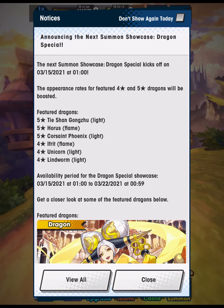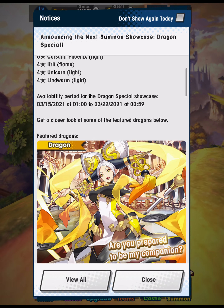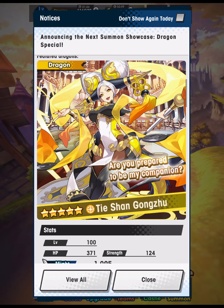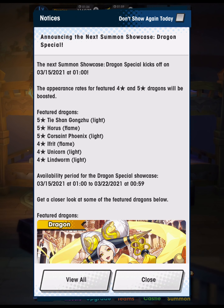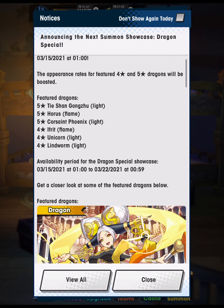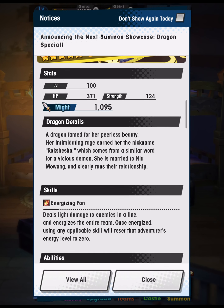Let's switch over to the dragon special. None of these dragons are available to imbind via draconic essences yet, but I do think they will be one day and when that time comes they're all worth it. However, summoning the first copy now versus hoping to pick one up randomly on a future Gala showcase is the question. When it comes to Tia Shan Gongju, she's very good on Hildegard — probably going to be your best option even compared to the regular Jeanne d'Arc that gives 60% HP.